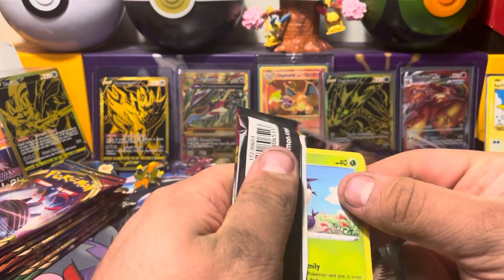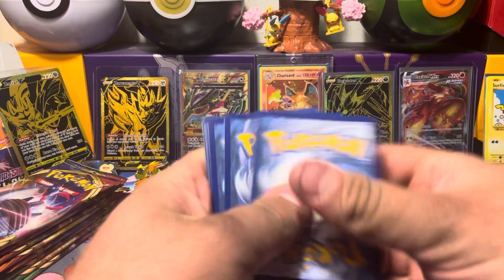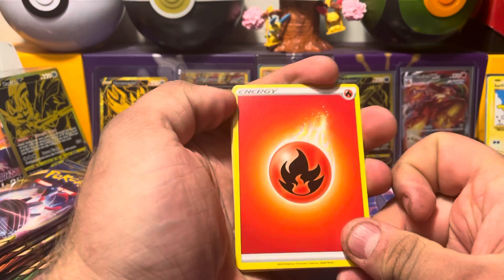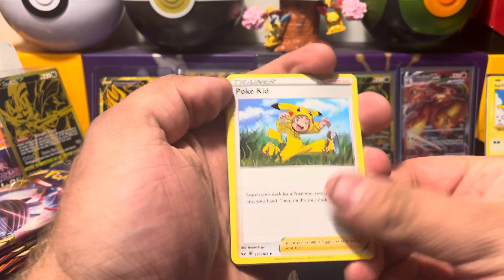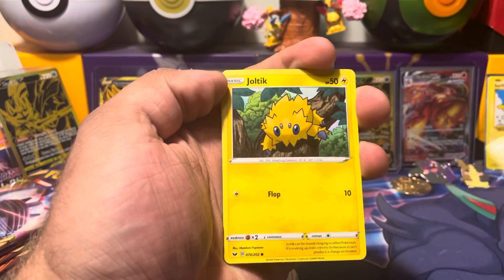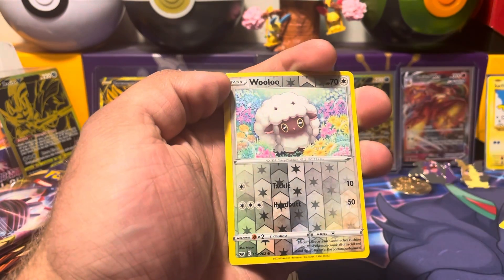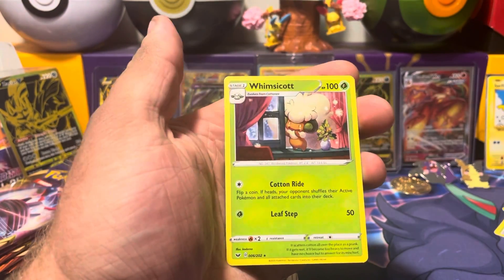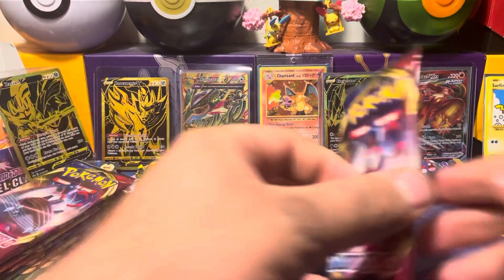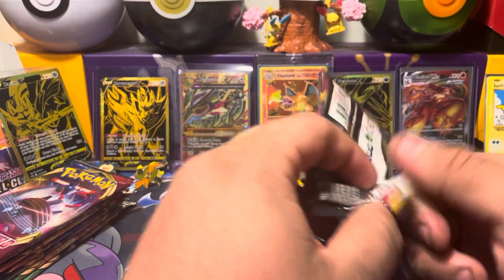Let's get on to this Base Set pack here. Pack number one of Base Set. Got a Fire Energy, Heatmore, Pokey Kid, Air Balloon, Blip Bug, Silly Cobra, Joltik, Roselia, Goldeen, Wooloo, and Whimsicott with the cottony evolution right there. Almost thought it was a Wooloo evolution, but nope — pure cottony. Gotta love it.